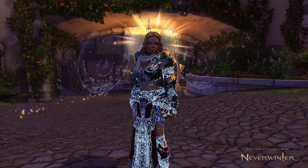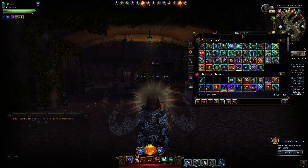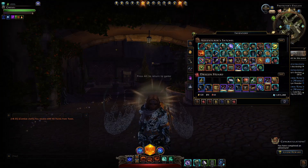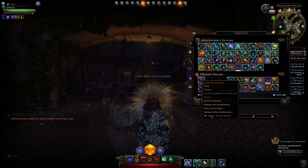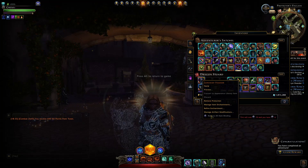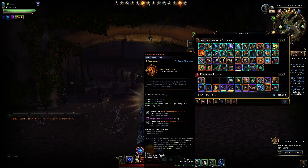Hey and welcome to Neverwinter with Aragon. Finally, unbind tokens are now live — they give us the ability to unbind items in our inventory. If you right-click on this Lion Heart Hammer, you can see it will cost 70 unbind tokens to unbind it. This is a legendary main hand weapon.